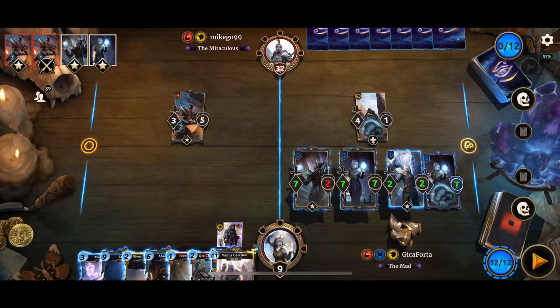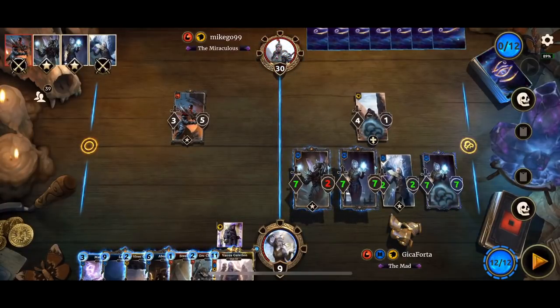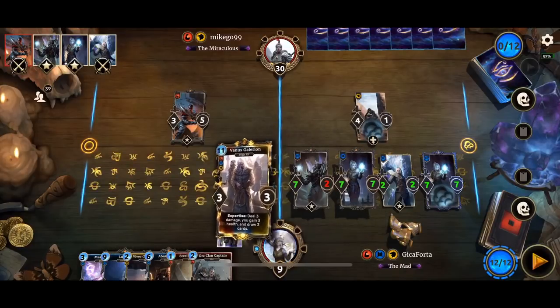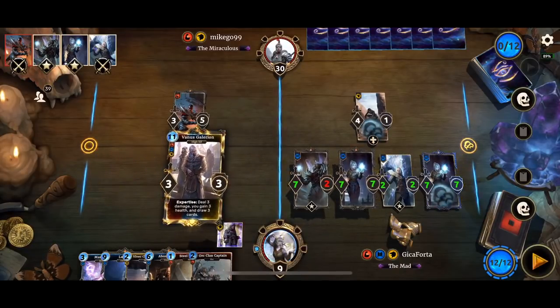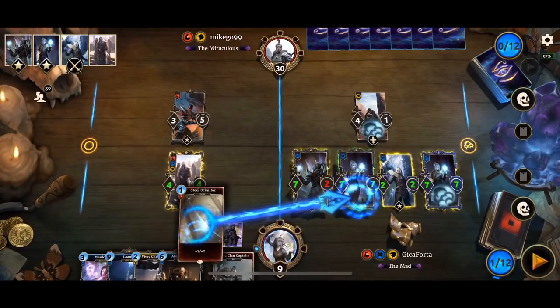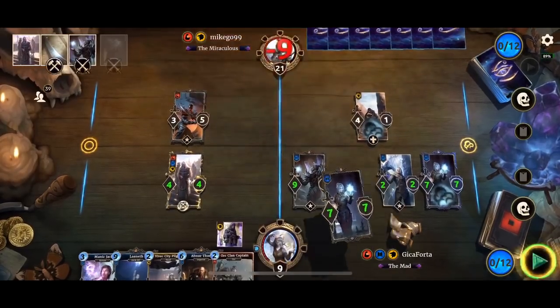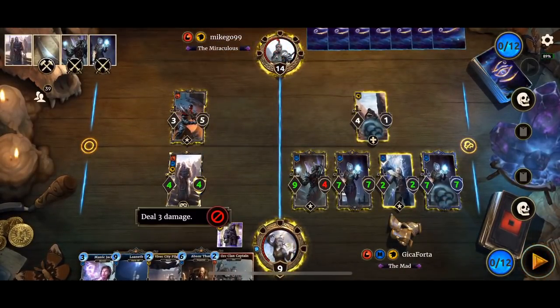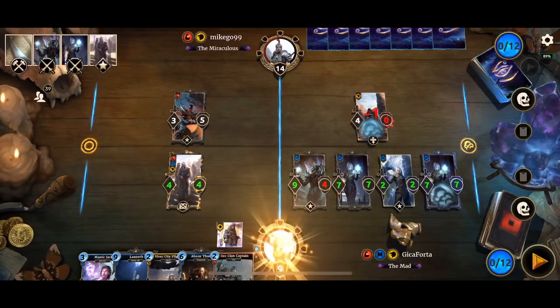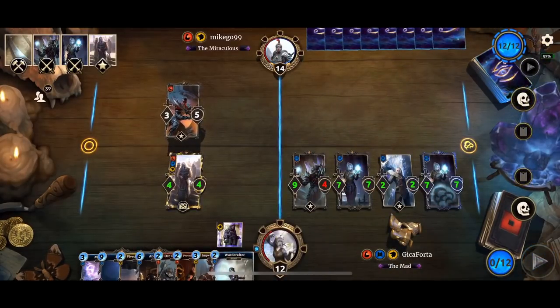We can equip the Steel Scimitar, triggering Vanus — and we will deal 3 damage, because that's what he does. Expertise: deal 3 damage, gain 3 HP, and draw 3 cards. Let's put the Steel Scimitar on, Divya Fear, attack — leaving my opponent with just 11 HP. And we can't do that. Excellent work. I've got a couple of decent cards. At least we escaped lethal, narrowly.